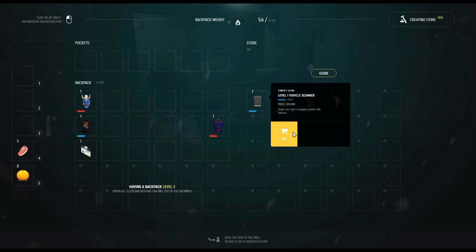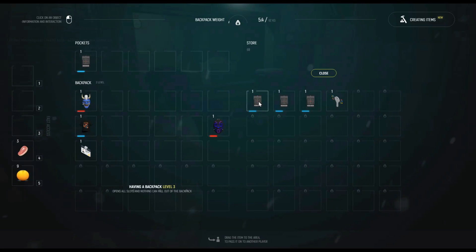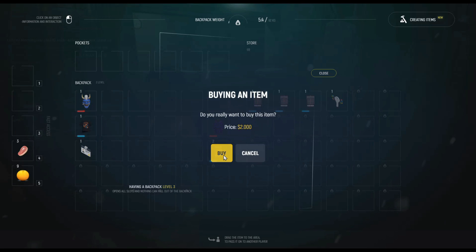You have to buy the required tools. You have to buy one car scanner and buy level 1 lockpicks. One lockpick, one car drop — and then it breaks, so you have to buy more. I have bought 15 cars' worth of lockpicks.